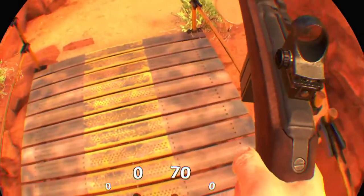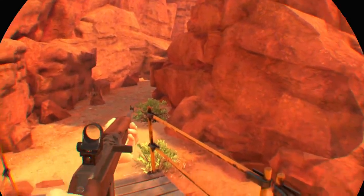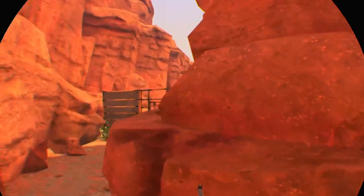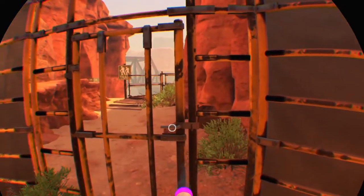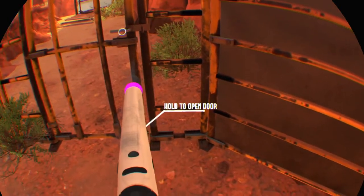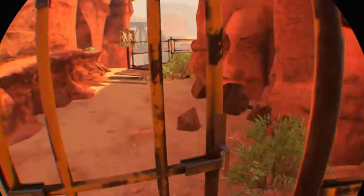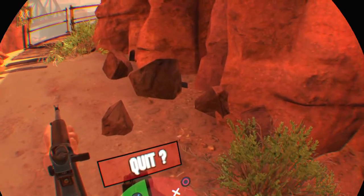I could be losing tracking because of the light in my living room blinding the camera. My camera is kind of super high too, I don't know if that has anything to do with it. Man, why can't I pull up the options in the game? I'd like to mess with this turn speed — it still feels a little weird.